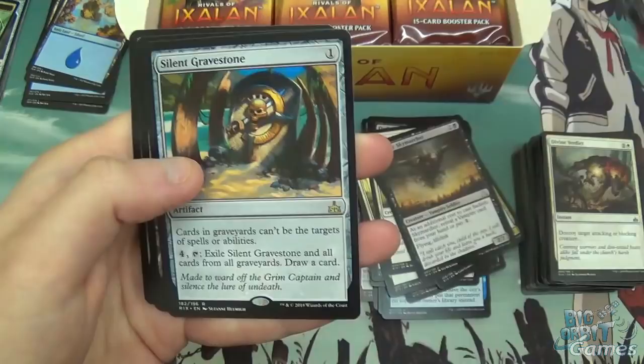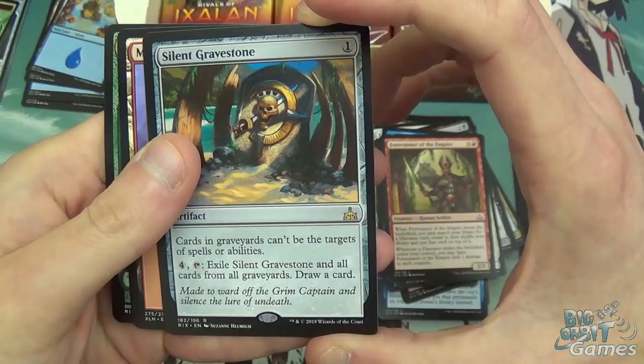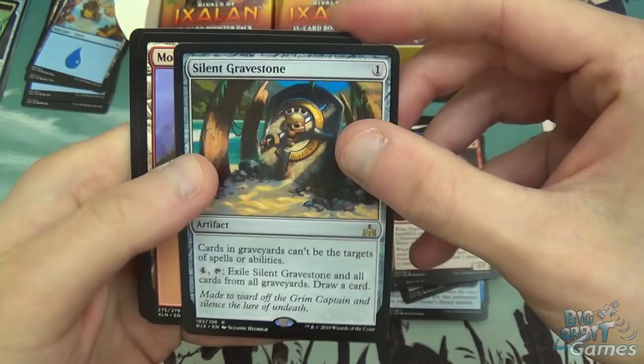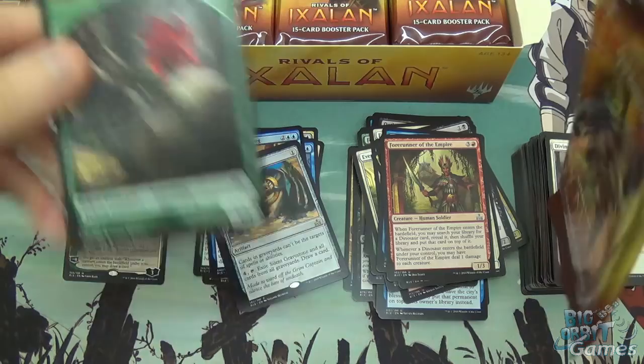Riverwise Augur and Silent Gravestone — a one mana artifact where cards in graveyards can't be targets of spells or abilities. You can also exile Silent Gravestone and all cards from all graveyards and draw a card. The artwork on that looks amazing.